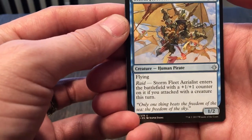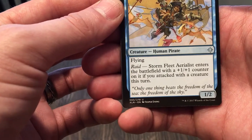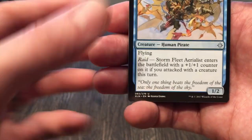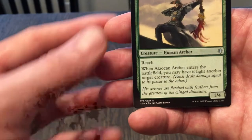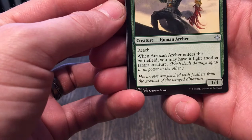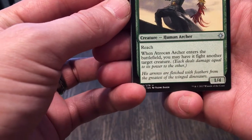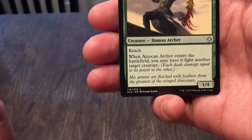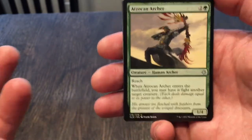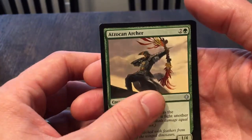Stormfleet Aerialist: two cost, 1/2 with flying and raid — when he enters with a plus one counter on it if you attacked with a creature this turn. Can kind of ramp him up. Atzocan Archer costs three, it's a 1/4 with reach, and when it enters you may have it fight another target creature. It's good because you can have a fight with a decent defense. Even if it fought and lost early game it might not lose, and the reach is nice.